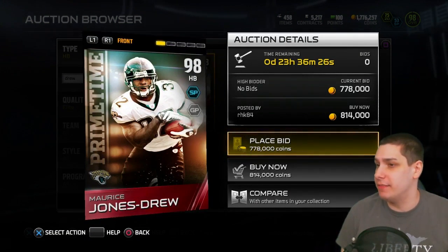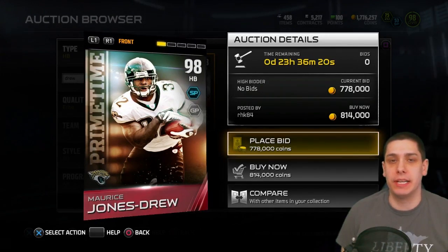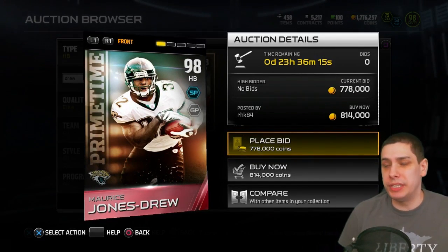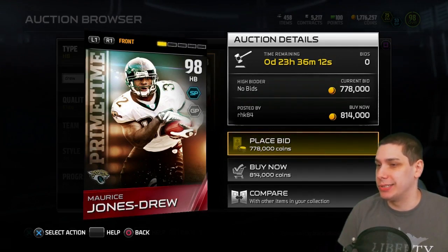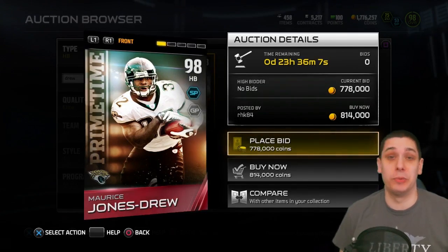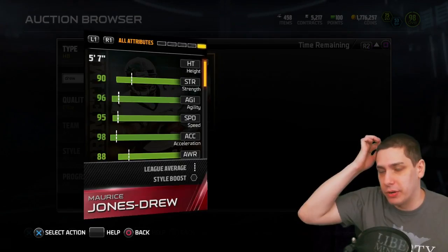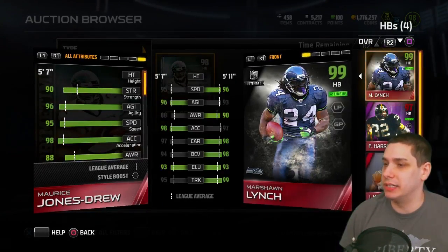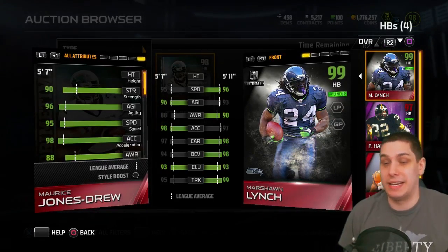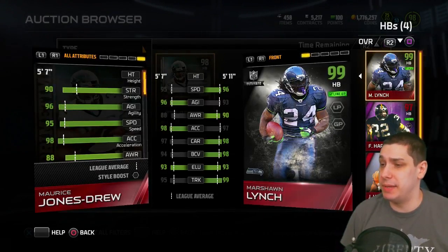I've looked online and been paying attention throughout the day — this card is going for more around 275,000 to 300,000 on PlayStation 4, and creeping up to around 400,000 on Xbox One. It really shouldn't be anywhere near 814k on any console, so I don't think it'll sell unless someone is super desperate. Let's take a look at this card and compare it to my current running back — I have the ultimate team Marshawn Lynch. This card actually compares fairly close to it, to be completely honest.